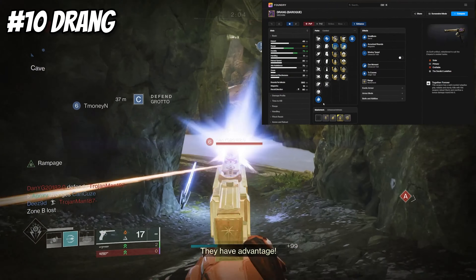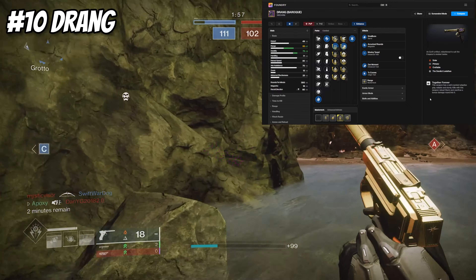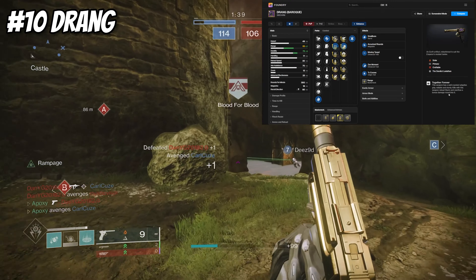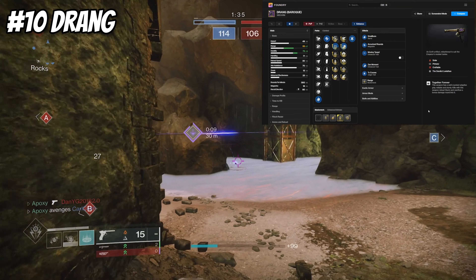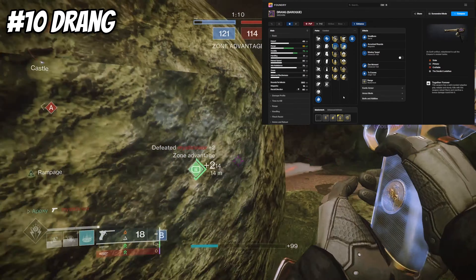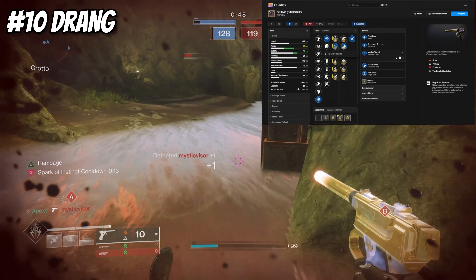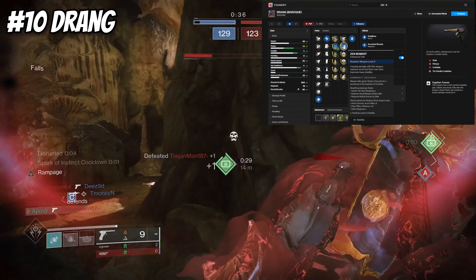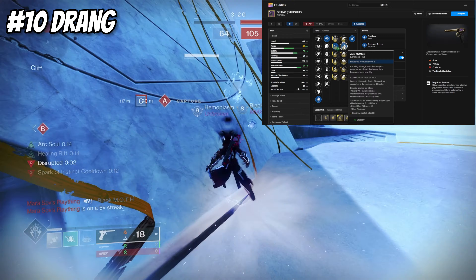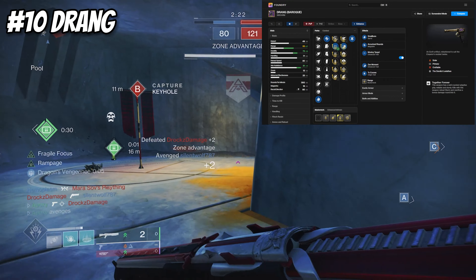The last weapon on the list is a sidearm — Drang. Everyone knows Drang. It's a 300 RPM solar sidearm with the Together Forever intrinsic: 30 kills with this weapon reloads Sturm and loads an overflow bonus damage round into it, so if you want to run it with Sturm that's a great option. I run Small Bore with Accurized Rounds, Moving Target and Zen Moment, with a Range masterwork putting you at 62 range, 72 stability, and 71 handling — with 70 aim assist. Moving Target adds even more aim assist, and Zen Moment reduces recoil and flinch over time, improving base stability. It's a beast in close-range battles and definitely still worth using to this day.